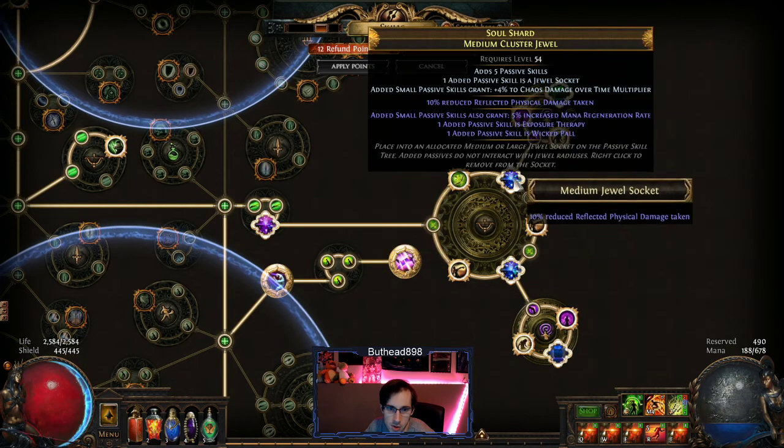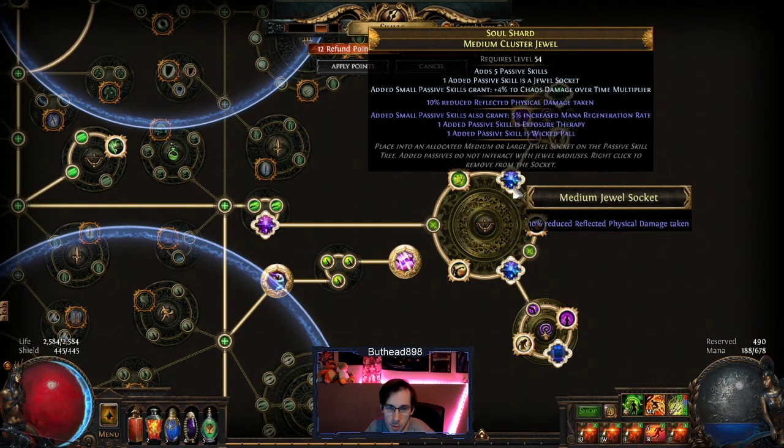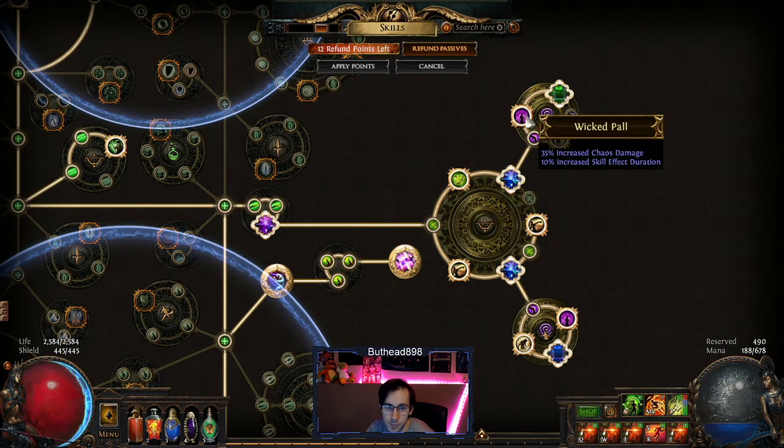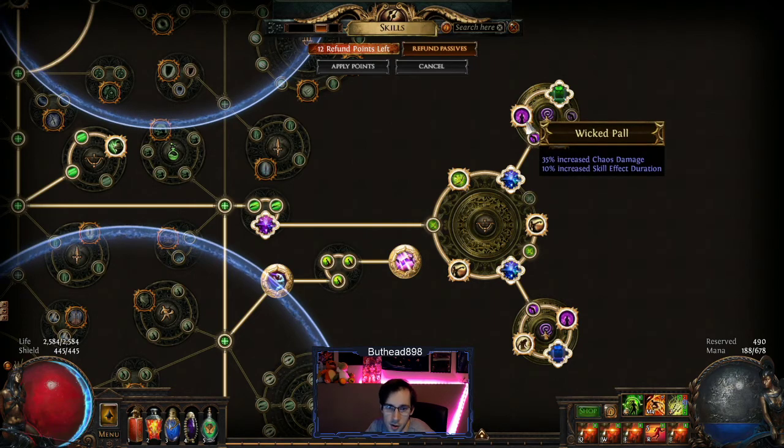Both medium clusters are exact copies of each other — you both want five passives or less, chaos damage over time. Exposed Therapy is about 10% more damage and 30% chaos resistance against damage over time, so it does help. Because the two of them give you plus 60. And then you want Wicked Balls on each one — for 35% increased chaos damage and also skill effect duration.